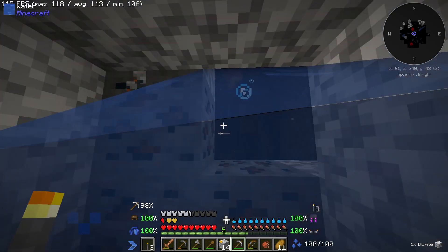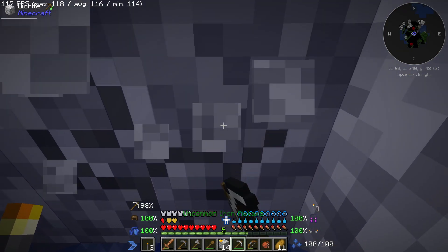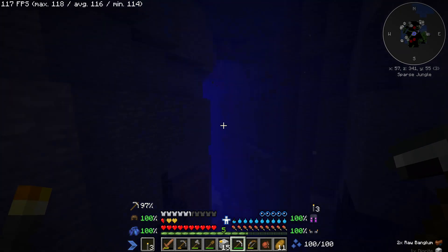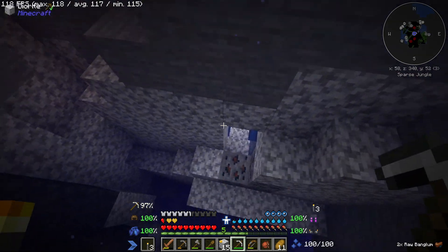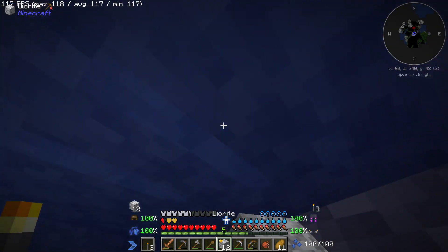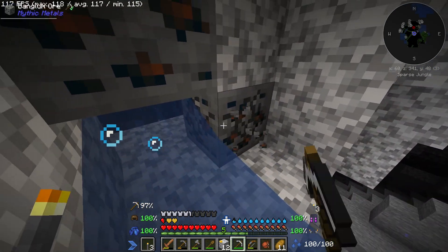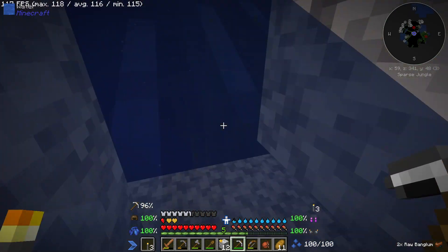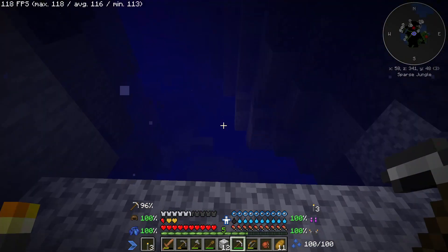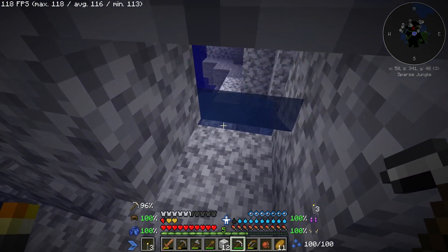Don't worry - my guess is that explosion was supposed to happen. Most likely a part of the ore's charm. It's cool over there but I can't grab that because it's underwater, and I'm not going to be dumb and try to grab a piece of coal underwater. I don't like dying.